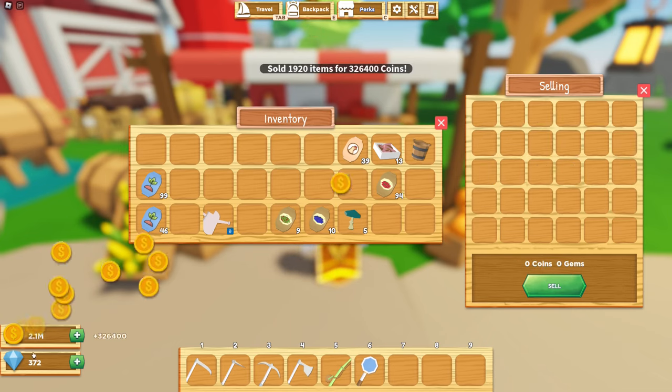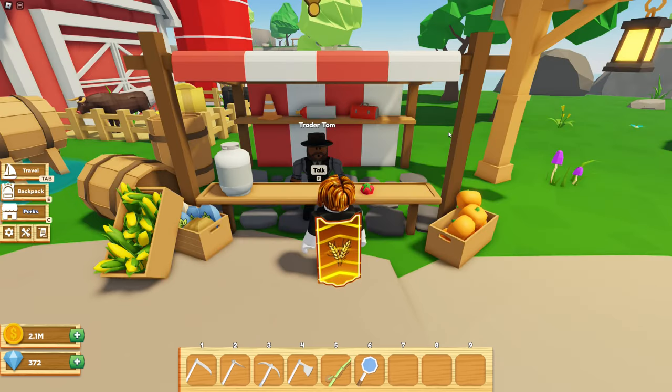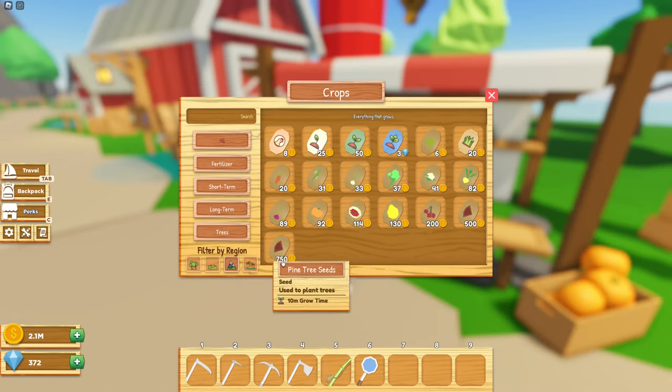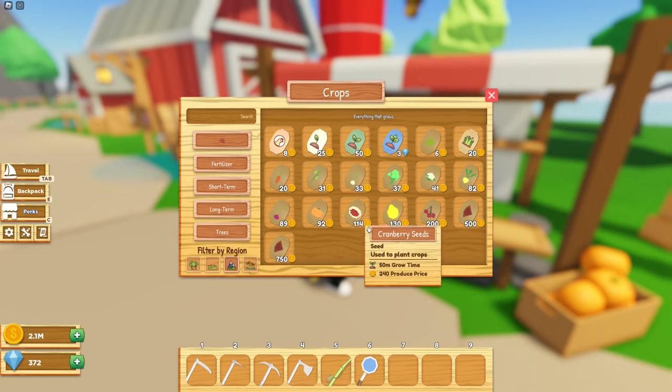Let's sell them — there we go. Add it to my money so we can unlock the new area. The cranberry seeds were 114 coins each, so do the math on the profit.